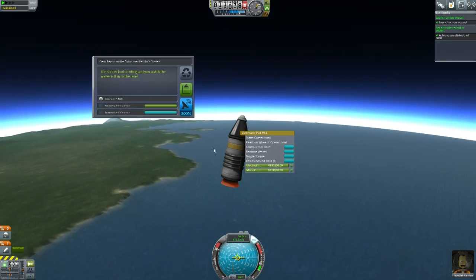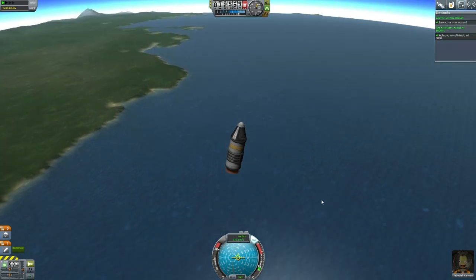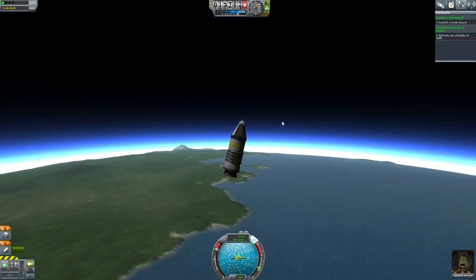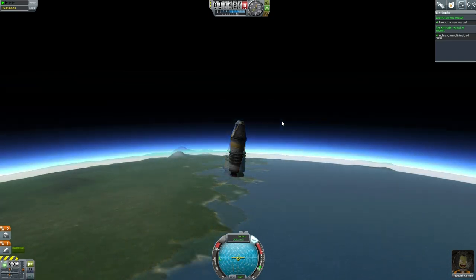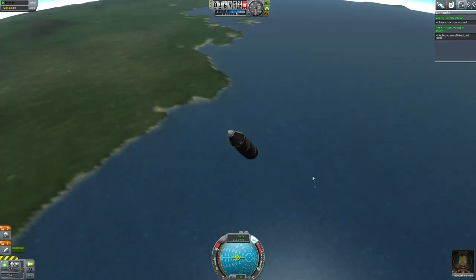While we're up here, let's do a crew report - flying over Kerbin shores. We do intend to bring everything back down, so no problem keeping the data. Let's see what kind of apoapsis Jebediah Kerman manages to reach. Looks like around 17,400 to 17,500 meters. Not bad.